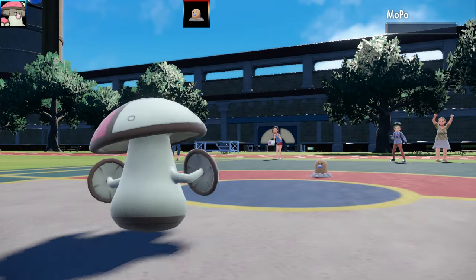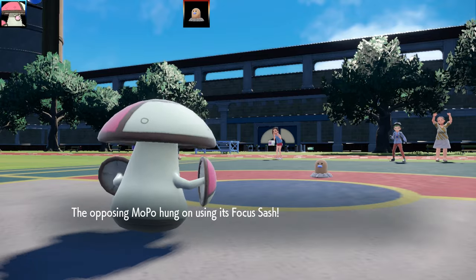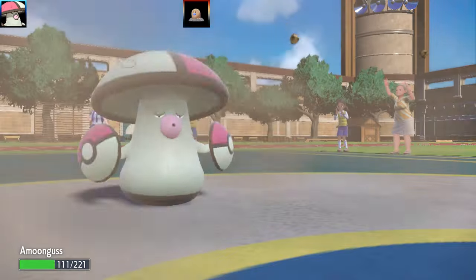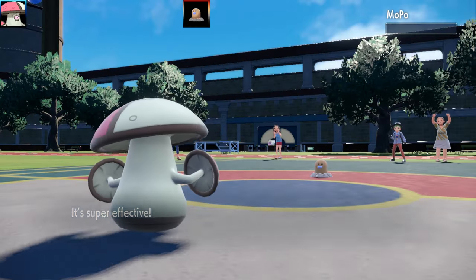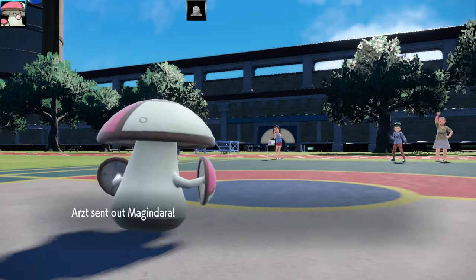The first Pokemon is gonna be a little Diglett with a Focus Sash, and it did miss the Fissure. Look at that animation on Stomping Tantrum — it's gonna go for a Fissure then Stomping Tantrum. Just jumping out of the ground, the dirt was just attached to it. So that's the end of the Diglett — a quality start to the battle there.